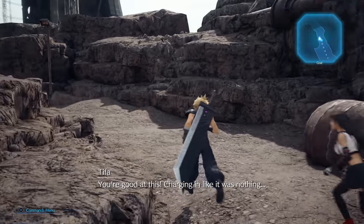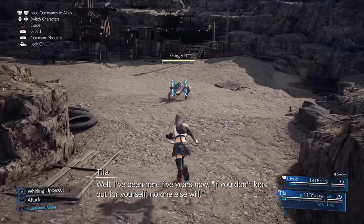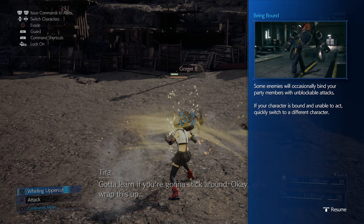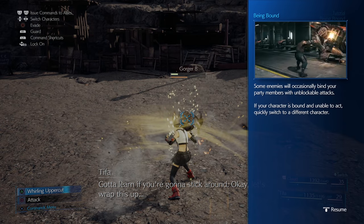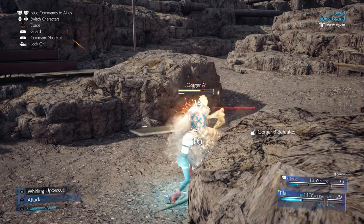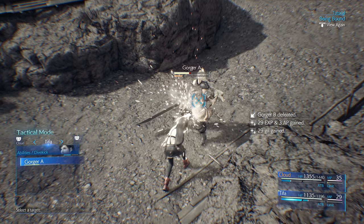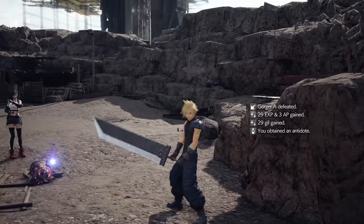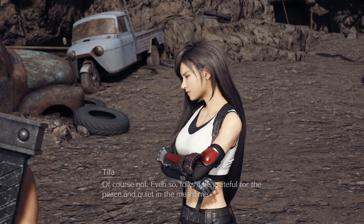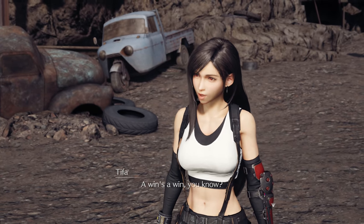You're good at this, charging in like it was nothing. 'I've been here five years now — if you don't look out for yourself, no one else will.' Some enemies will occasionally bind your party members with unblockable attacks; if your character is bound and unable to act, quickly switch to a different character. Cloud's trapped! Let's go — dive kick, leap into the air and unleash a powerful kick. She's good! I think that might be the last of them.